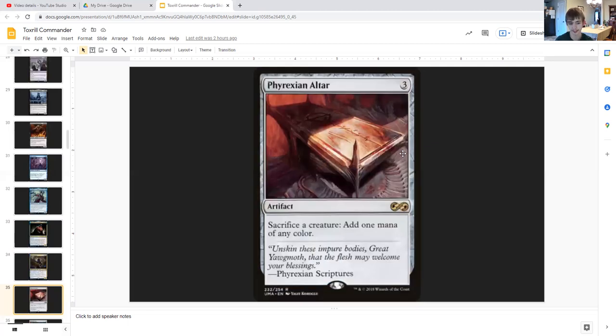Ashnod's Altar is an artifact for two generic where you can sacrifice a creature to add one colorless mana. So if you have like three slugs, you can sacrifice two to make two mana, then pay blue and black to sacrifice your remaining slug to Toxrill and draw a card — a little inefficient but great for decks that create creature tokens. Ashnod's Altar's bigger sibling costs three generic and lets you sacrifice a creature to add two mana of any one color instead — pretty nice mana production, especially in blue-black which needs it.